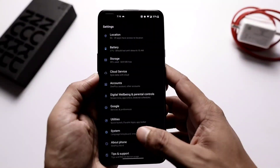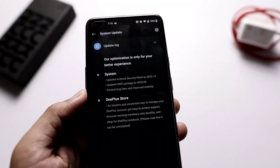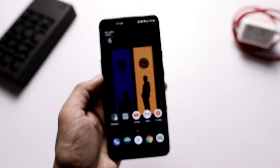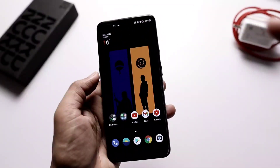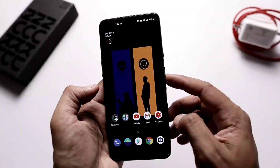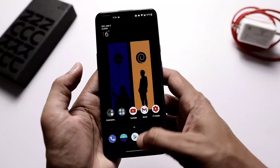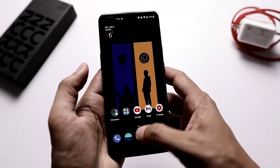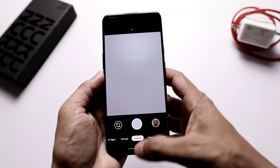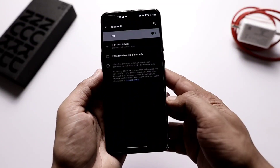With this update you also get the December 2020 security patch. I expect with Android 11 we will get the January security patch, so we just have to wait a little bit more. Talking about day-to-day performance, it is the same as on the previous update — no difference. OnePlus also didn't provide any camera updates this time, so we have to wait for Android 11 for that.